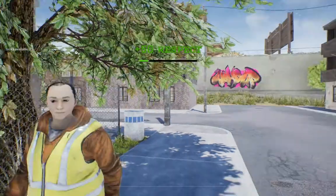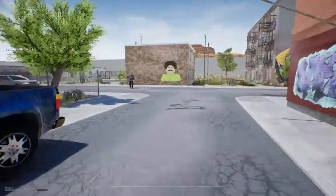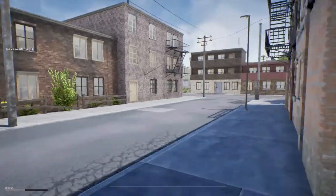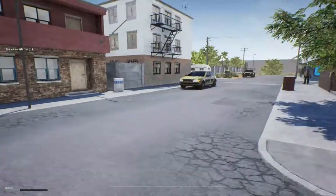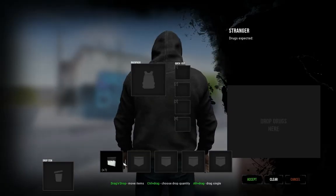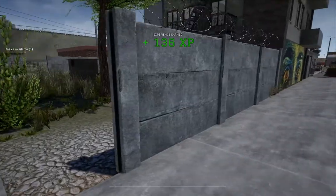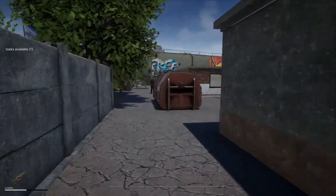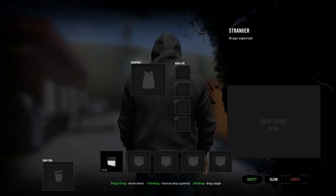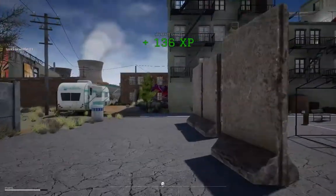Just your friendly neighborhood dealer, yeah. There's a nice little nod to Breaking Bad here. It is actually a good idea to have coke in your quick-use slot when you're planning on doing deals at night, because your vision brightens up and it lets you run a lot — which is good for running from cops. It just wore off in the background. We got another guy over here.